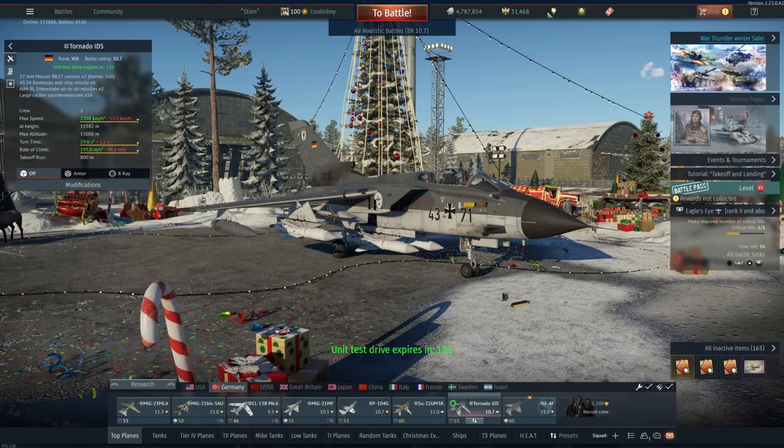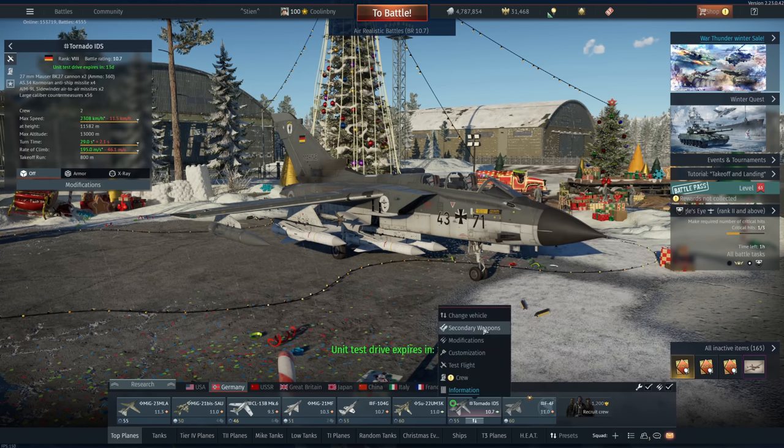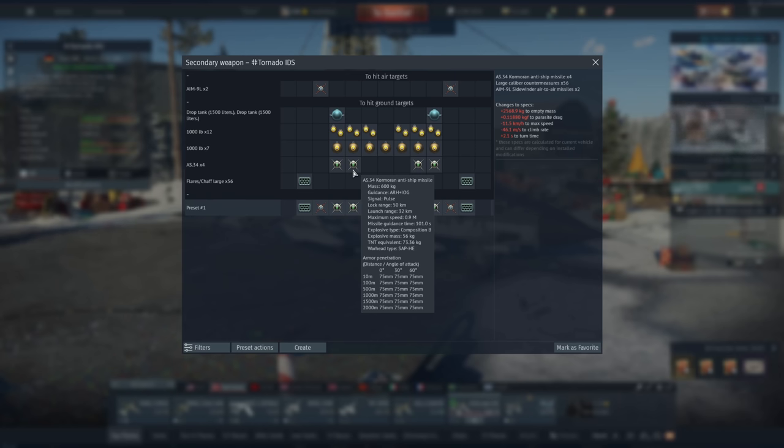This is an interesting vehicle because it has access to the AS-34 Cormorant anti-ship missiles. These are unique thus far to War Thunder — as far as I know there are no other anti-ship missiles in game, so this is a first. They have a lock range of 50, a launch range of 32, but they do not exceed the speed of sound, so there are instances where you will outspeed your missile. They have a ton of TNT equivalent and decent armor pen.